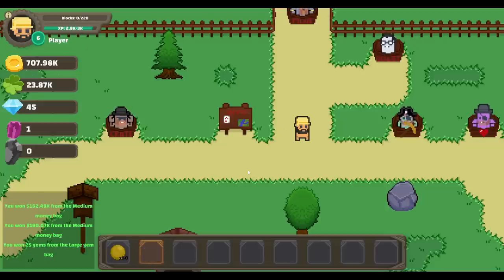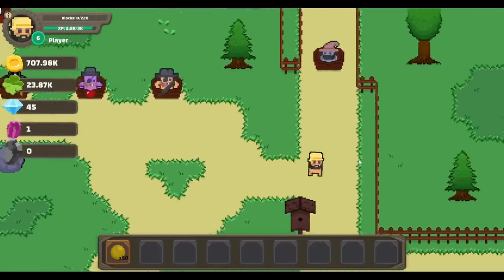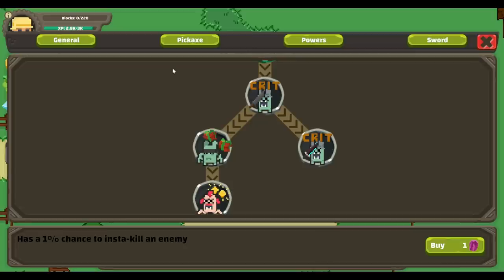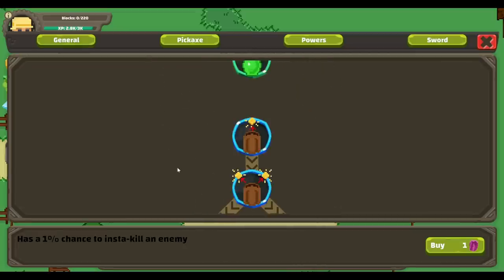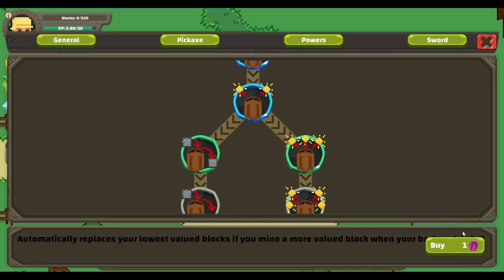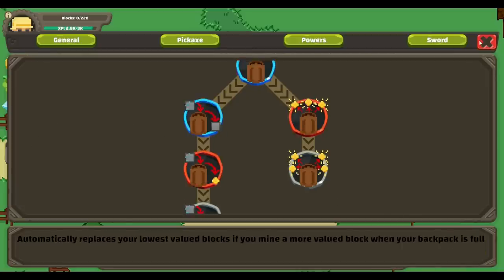We're almost back up to a million. The big gem bag — very nice. And then the cell orbs — probably so we can sell from wherever we're at, but that's what the auto sell is for. And then we could crit on the monsters, but they really don't pose too much of a threat. Automatically replaces your lowest valued blocks if you mine a more valued block when your bag is full. I think replacing the lower value blocks is going to be good for us.